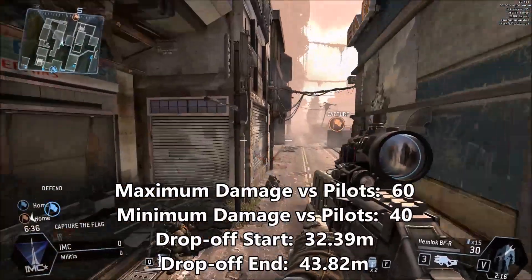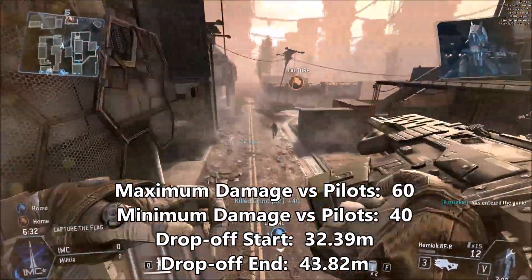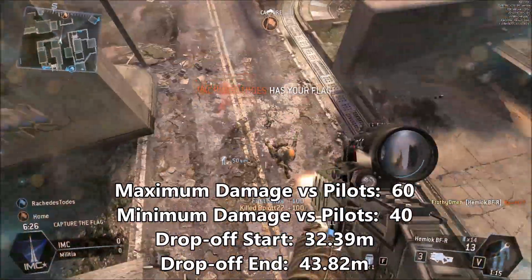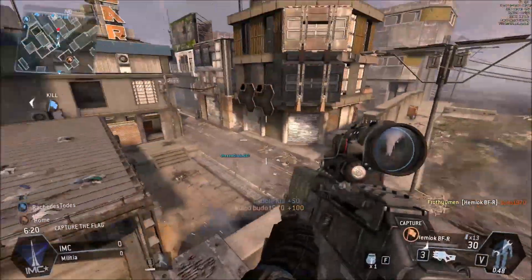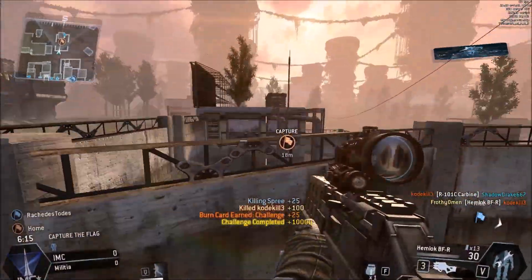The Hemlock deals a maximum of 60 and a minimum of 40 damage versus pilots. It has the exact same range as the R101C Carbine. Now at first glance you may think it has the same range and slightly better damage, but otherwise it seems a little inferior to the Carbine. And I'm here to tell you that's not exactly true.